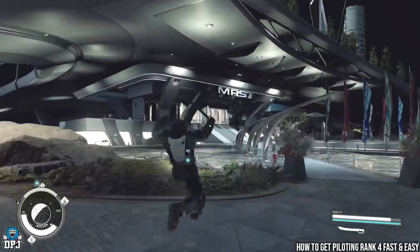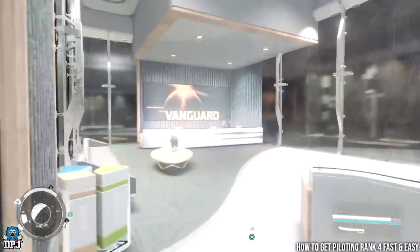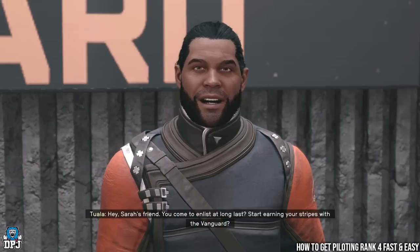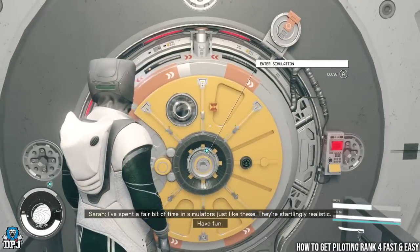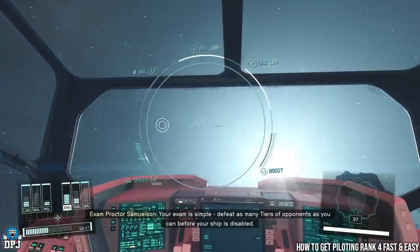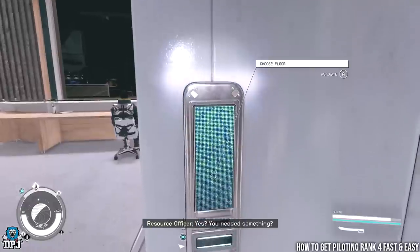Go into this area, switch to first person, put your weapon away, run up these stairs, and speak to this guy here. Once you start his quest, he sends you to a museum where you press a few buttons to learn about the Vanguard and the UC. Then you go straight to the flight simulator. Once you've done that part of the mission — it takes about five minutes — you get full access to use the flight simulator whenever you want.